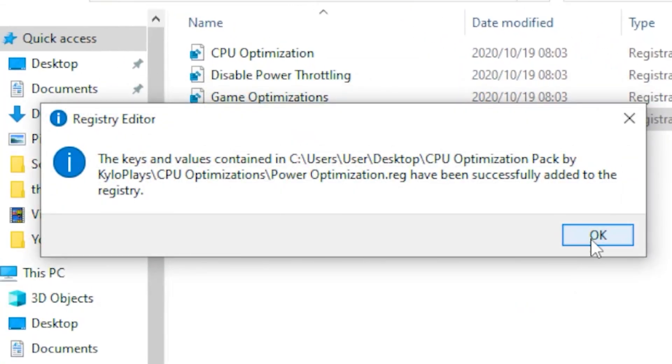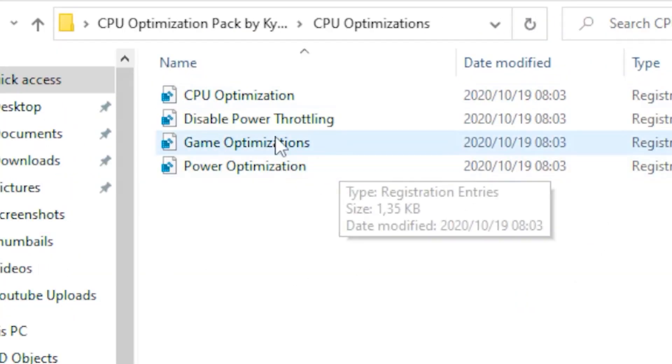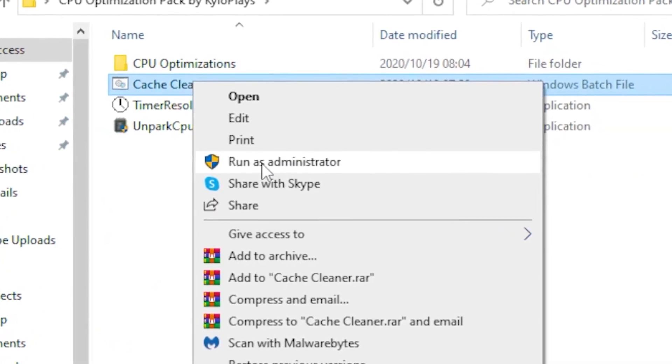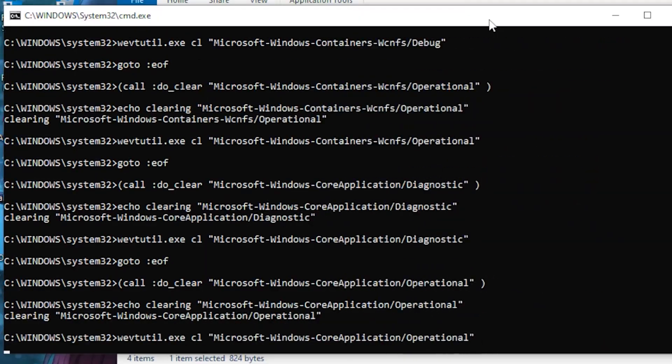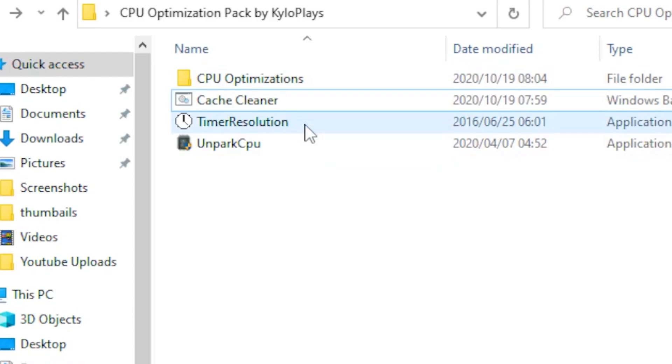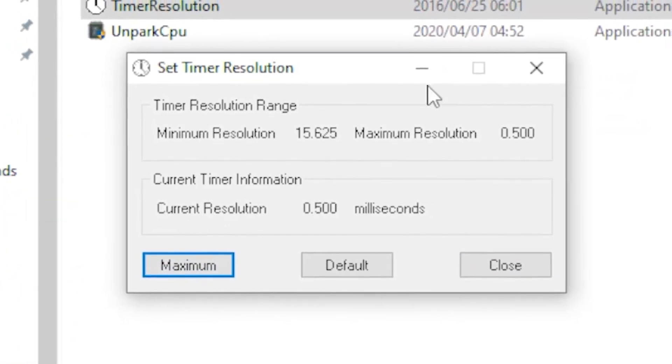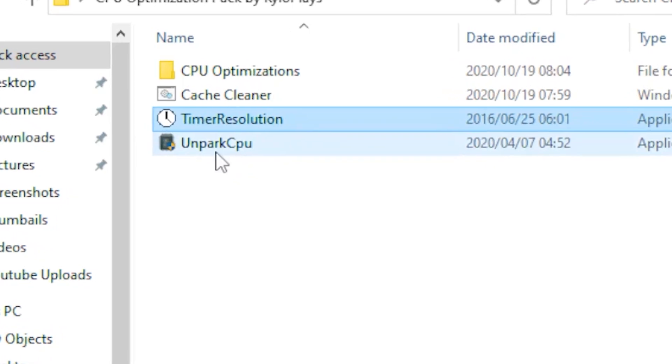Run the Power Optimization, click Yes, then OK. Go back, then click on Cache Cleaner and run it as administrator — let it do its thing. Once done, head over to Timer Resolution, click on the Maximum bar, and minimize it.